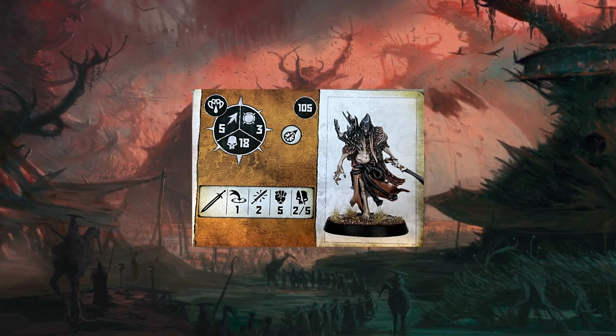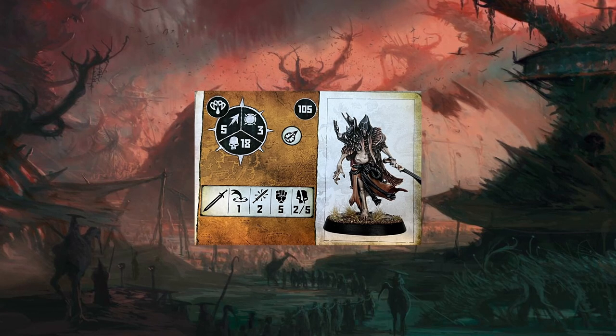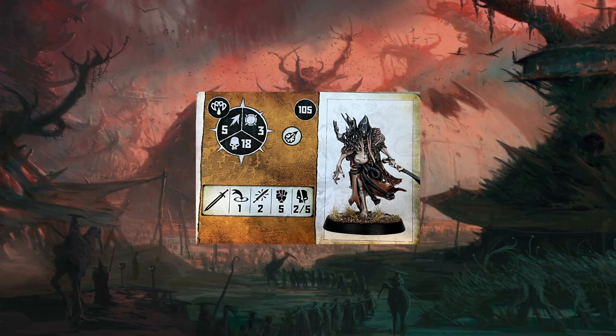We're talking Range 1, Attacks 2, Strength 5, 2, 5 damage — which is solid enough. Throw on some buffs and he can hold his own in a scrap, but anything remotely killy will punish the Pariah pretty darn heavily in combat. So that's worth bearing in mind.